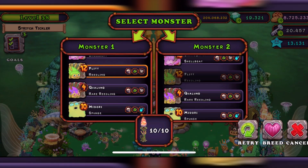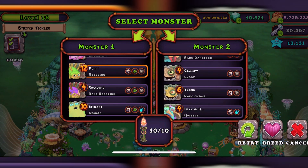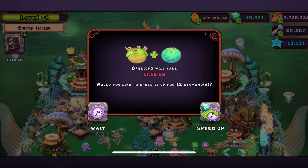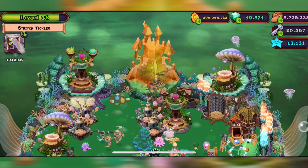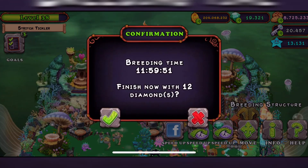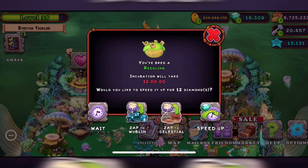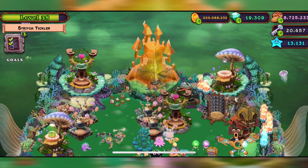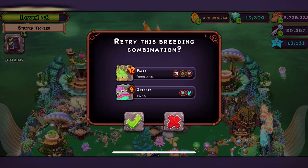The breeding combination is the Reeling as well as the Frog, so it might take a while. I might get it on my first try, but I don't want to be arrogant about it — sometimes you almost get it and then you don't, and you end up wasting a lot of time.